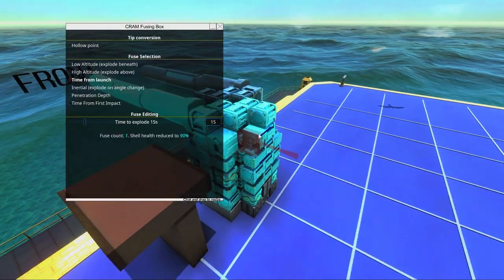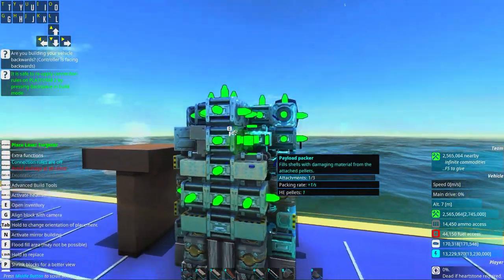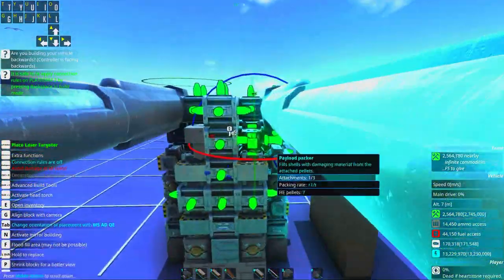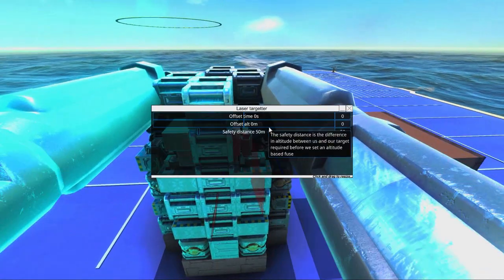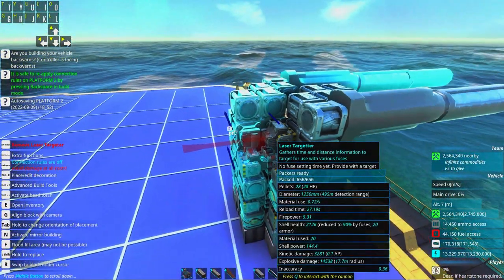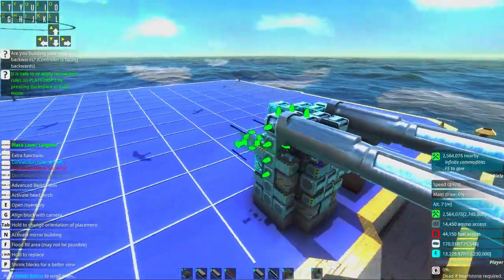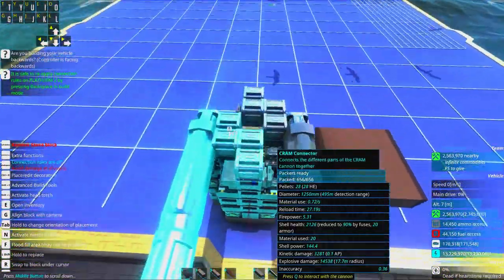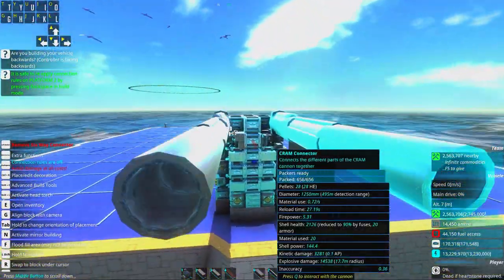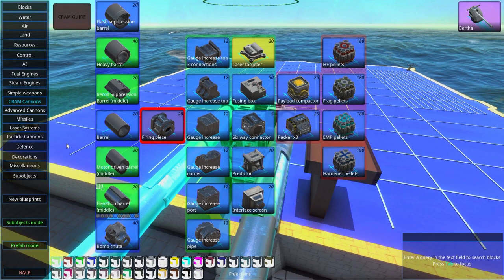Now we're going to set up another important part — the laser targeter. We'll place one laser targeter on each cannon, so they are offset on their respective barrels. We usually don't need to mess with the offset and save distance. We'll also armor this up a little bit and of course add detectors on this turret as well.